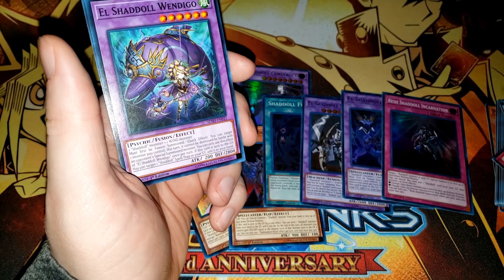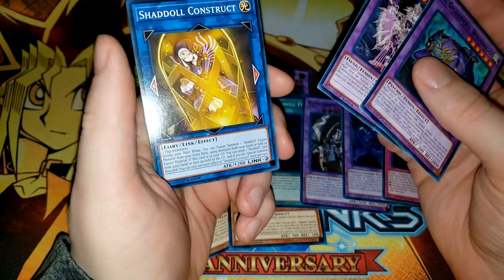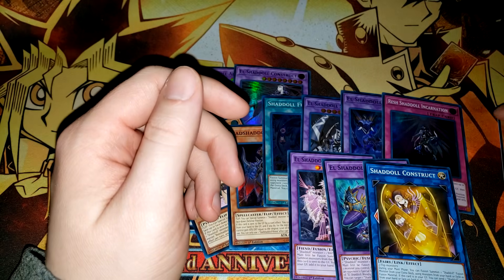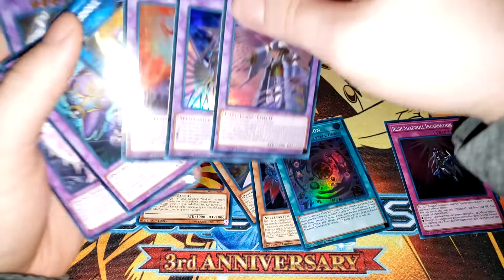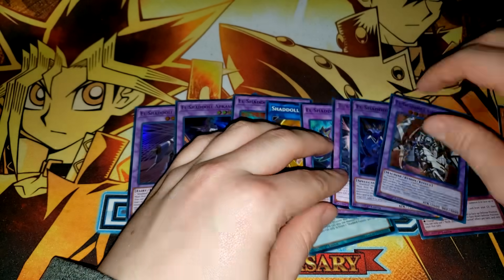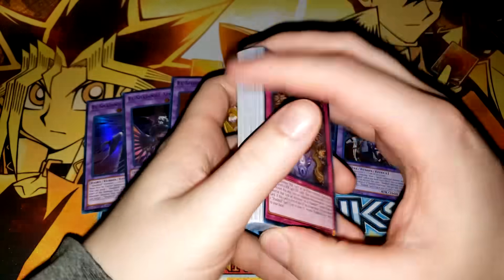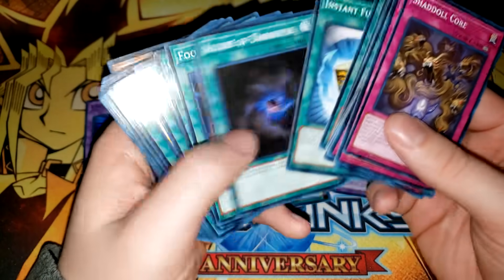We have Nightmare Necrofusion, Subterror Succession, and then a ton of extra deck cards. I think every single Shaddoll fusion monster is in this deck: El Shaddoll Wendigo, El Shaddoll Anoyatyllis, El Shaddoll Construct — and the actual link monster is in here too, which is crazy. You have every single Shaddoll extra deck monster, which is kind of unreal. This really means that when you buy this deck you'd have every single card you need to build a basic Shaddoll deck. It reminds me of Monarchs and Salamangreat where you can just buy three copies of a structure deck and have a pretty competent strategy.